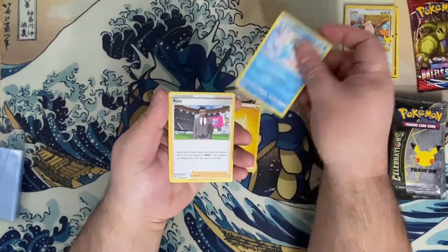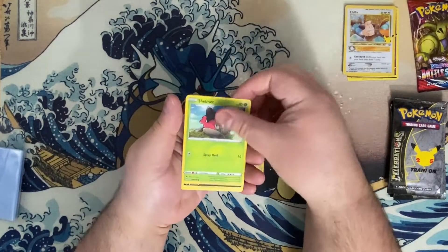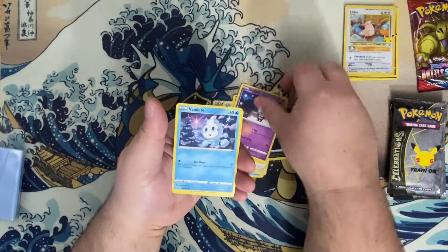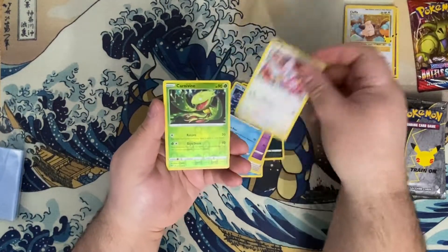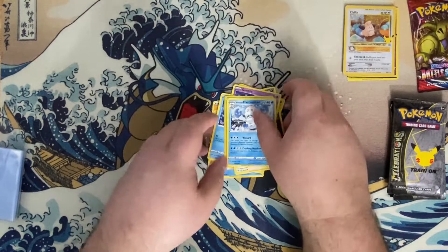We start off with a Lightning Energy, a Vanillish, Rose, Corvusquire, Shelmet, Nickit, a Bunnelby, Carnivine — aka Audrey from Little Shop of Horrors — and a Galarian Darmanitan.